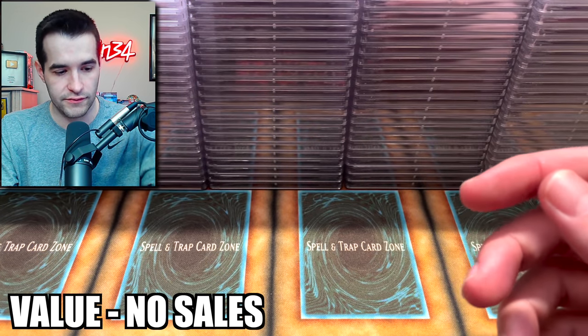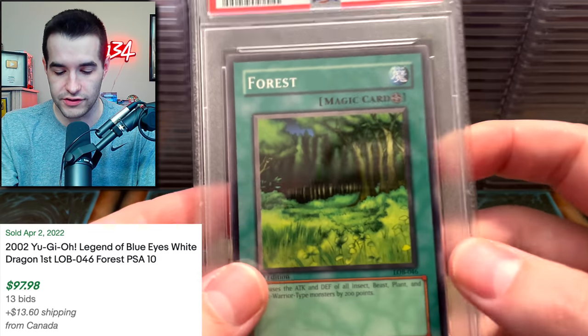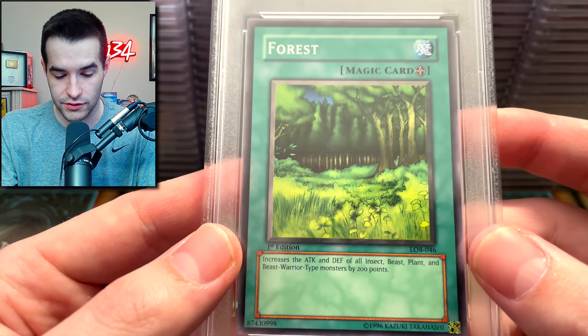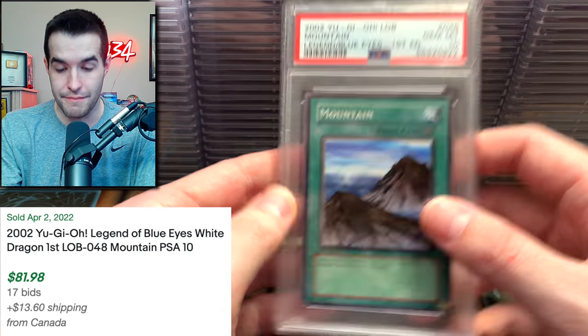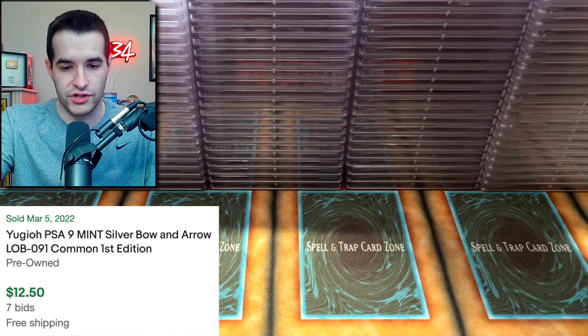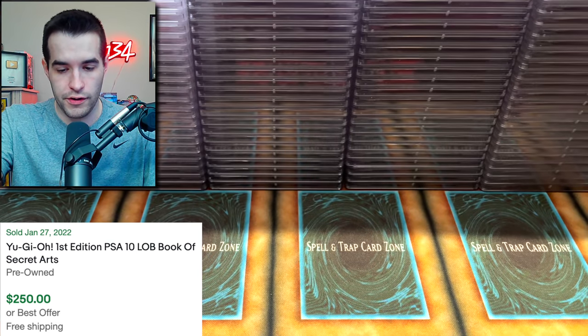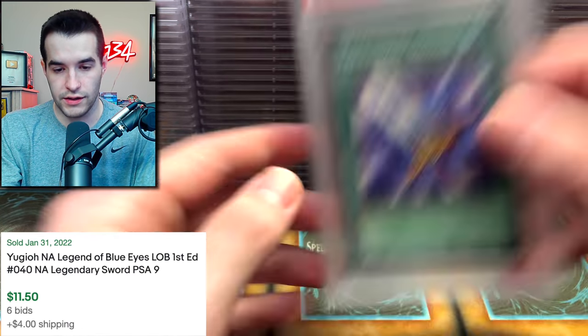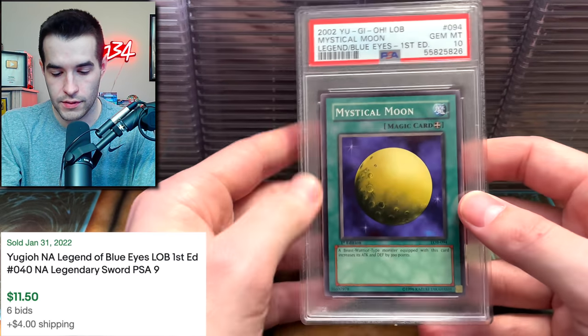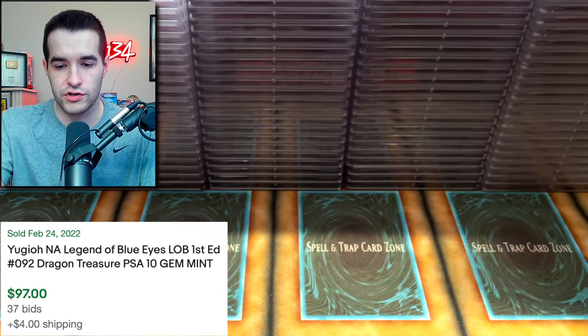We have an 8, and a 10! I just love this card — some really nice green. Then we have Mountain! Our magic cards are doing well. Never mind, we jinxed it. Silver Bow and Arrow. Book of Secret Arts — that's a cool card. Legendary Sword. Mystical Moon — these are nice cards. Dragon Treasure.